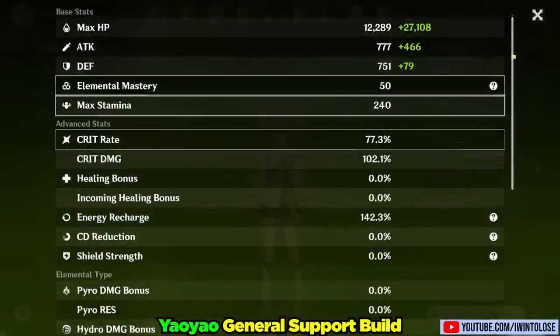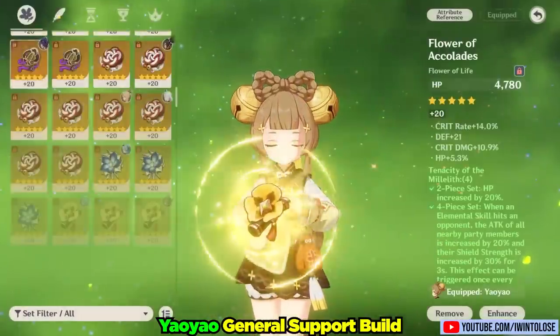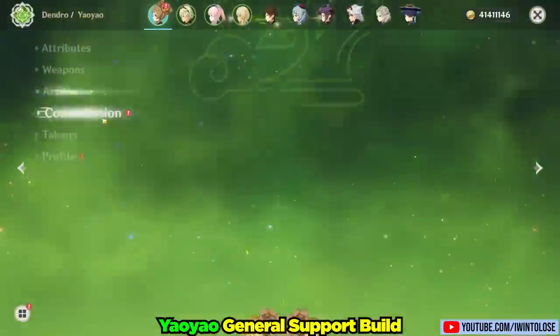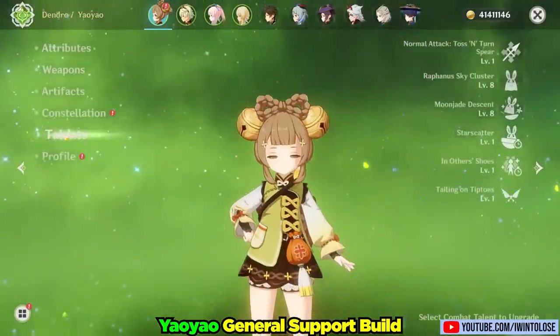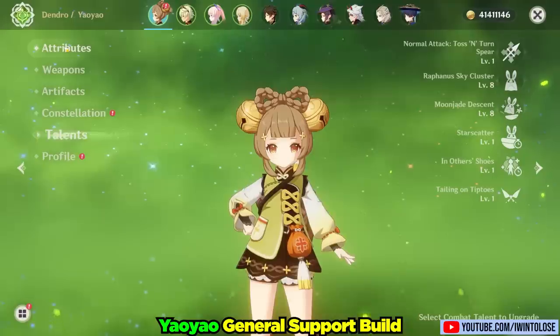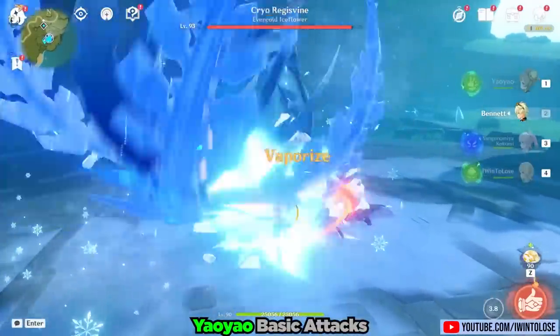The first showcase is with a general support set with the Favonius Lance and the Tenacity of the Millelith. She has an HP-focused build and is at Constellation Zero throughout this entire video. Her talents are at 1, 8, and 8, so everything you see in this video can still be improved via her talents and constellations. Let's start off by taking a look at her kit.